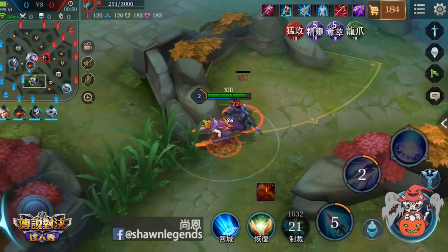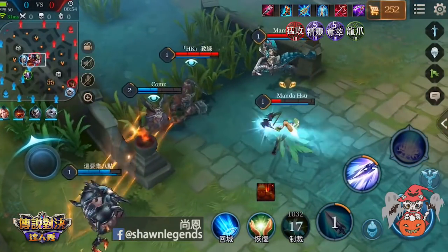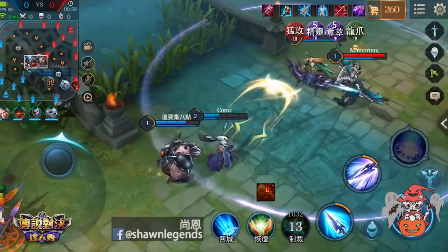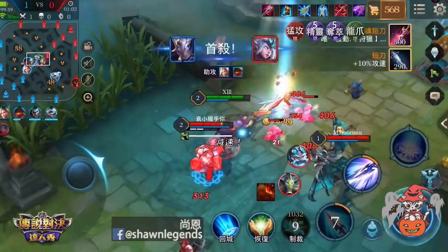注意到特朗娜斯還在中路糾纏，這邊特朗交出了瞬移，因此我們看有沒有機會。這邊算準時機，一技能普攻刷到敵方的特朗娜斯。